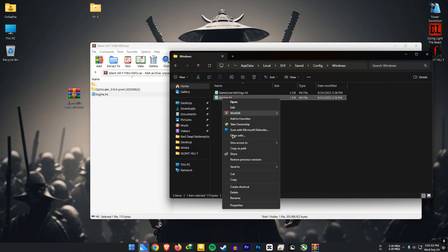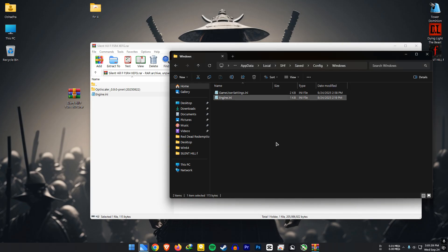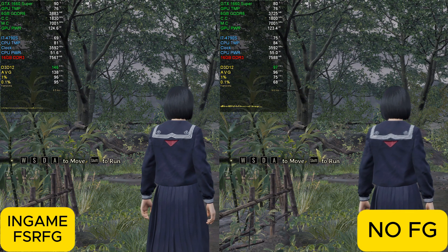Right-click it and set it to Read Only, then hit Apply. Now launch the game again — you should already notice the FPS bump.